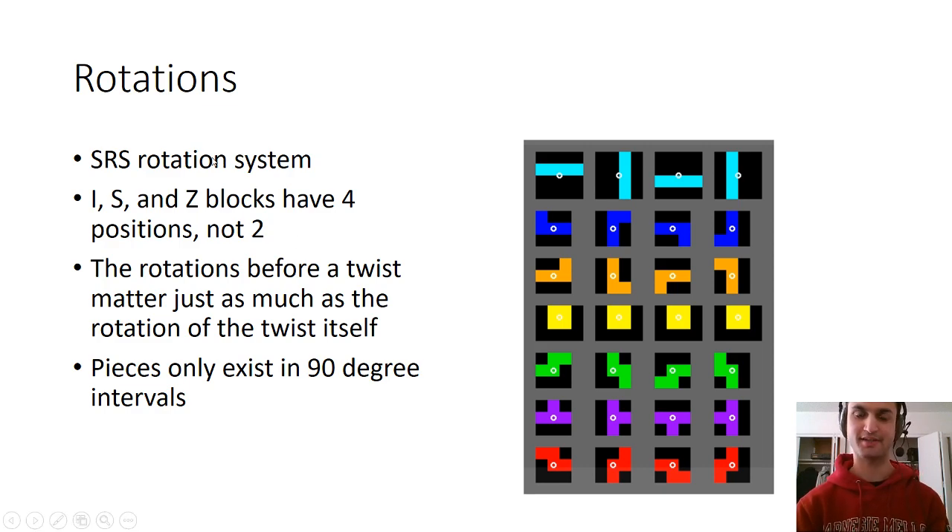So the SRS rotation system — I talked about this a little bit in the Intro to Multiplayer Tetris video. Every single guideline Tetris client uses the SRS rotation system. The important thing to note is that the I piece, the Z piece, and the S piece all have four positions, not two. So the I piece will spawn in this position; if you rotate it clockwise it'll go here, if you rotate it counterclockwise it'll go here. If you rotate it twice and you're in this position, then rotating clockwise goes here, and counterclockwise goes here.